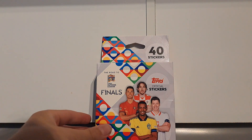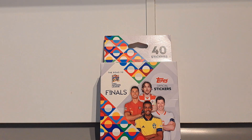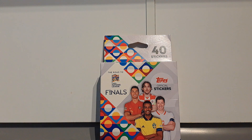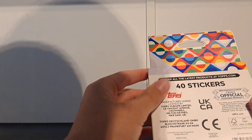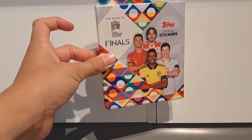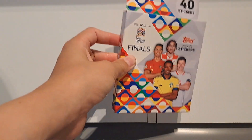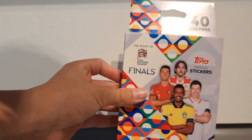Hello and welcome back to another TCG Time video. Today we are going to be opening the Road to the UEFA Nations League Topps Official Sticker Collection Deck, Blister, Booster, Box — whatever you want to call it. This contains 40 stickers, so I believe that is 5 packs of 8 stickers. I'm really excited for this.